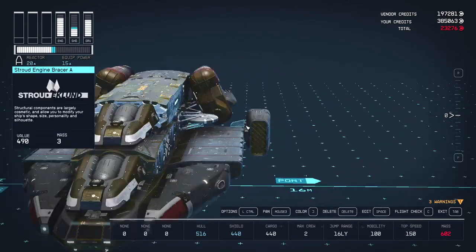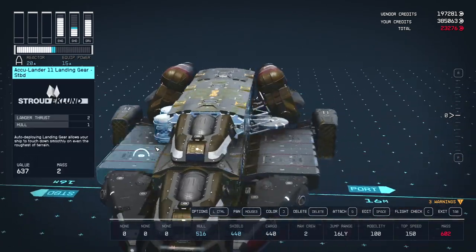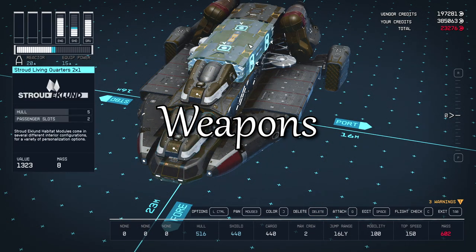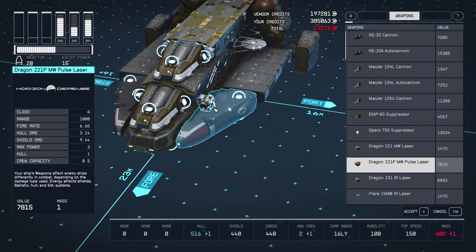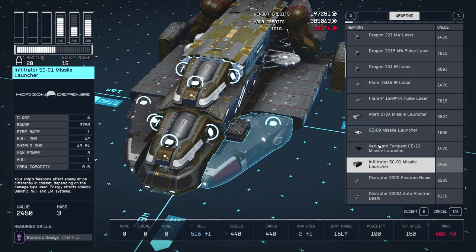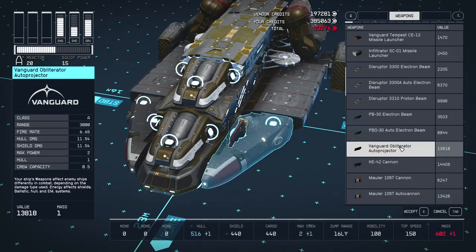If you follow my advice from before, the fuel tank should protect the other side of the reactor. If you haven't already, join the Vanguard and do the first mission that takes you to Tau Ceti. Once you report back you'll have access to Vanguard ship components — the most important one is the Vanguard Obliterator.